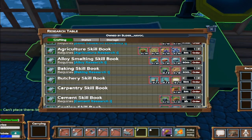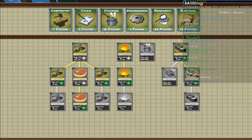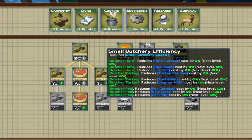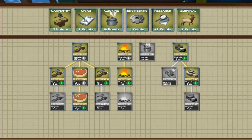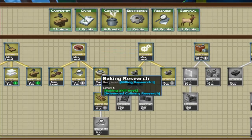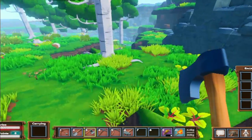We're looking for the baking skill — it requires baking research one, but that's easy, that's stone and wheat which I've got tons of. Where's baking research one? Small butcher, large butcher — is it over here? Milling research, oh baking research — that's 25 points. Okay, well some time is going to pass because I need 25 points to get baking research and then we'll be able to move on and make some cooler stuff.